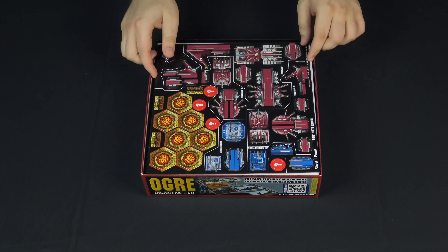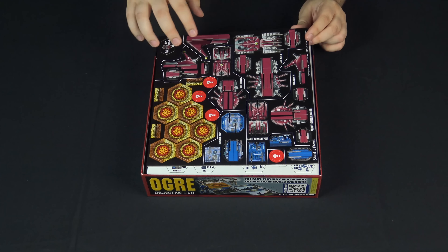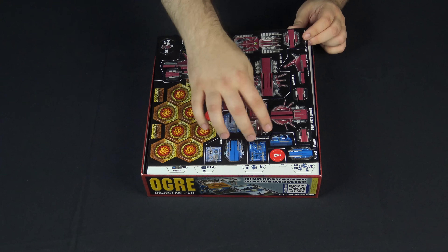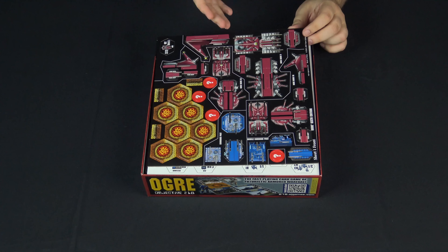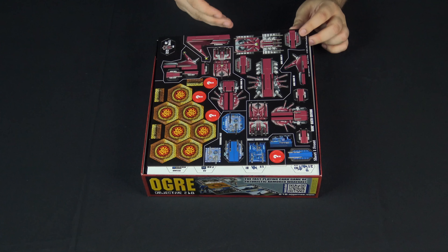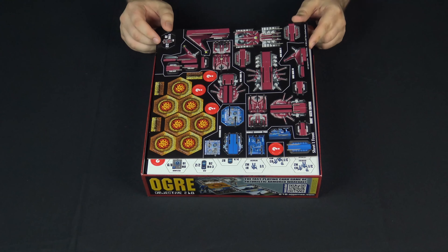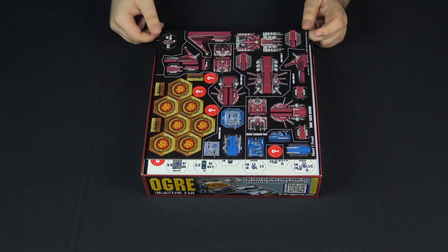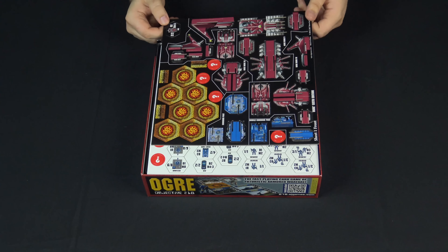Next up we've got the really exciting part — the miniatures. We have a representation of Ogre Mark 5 and the Ogre Mark 3. We've got the mobile command post and the regular command post. These are very similar to Ogre Designer's Edition where you slide them together. They're made of really sturdy chipboard and they look really great on the battlefield. Also got some crater tokens which will go on the boards that I'll show you in just a sec.